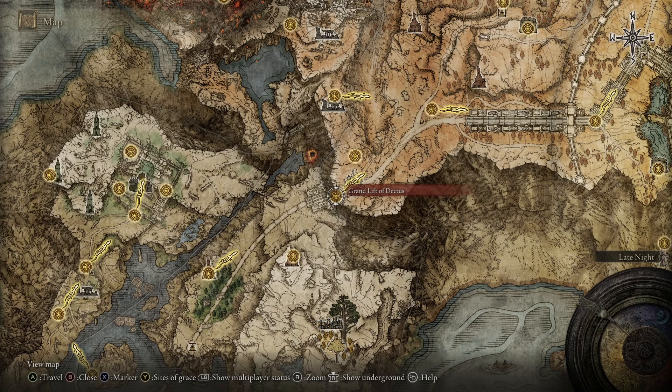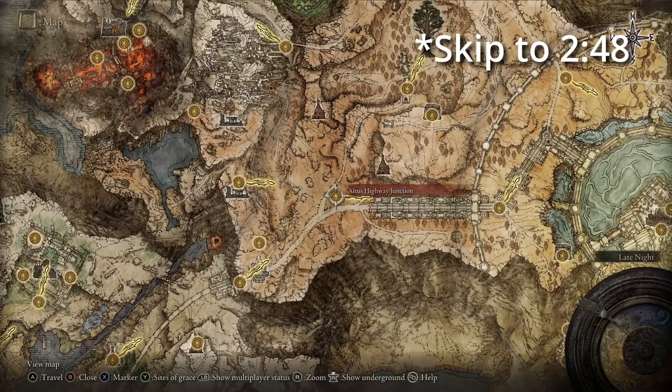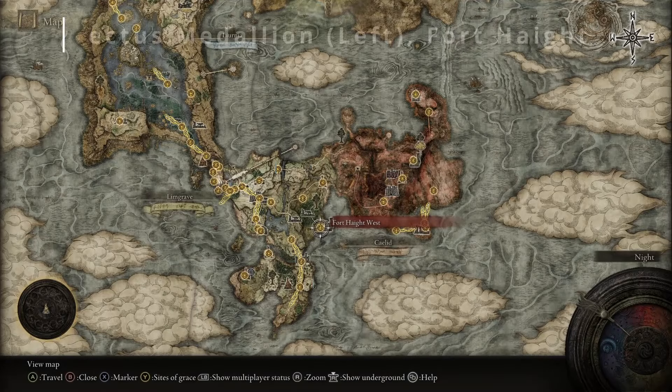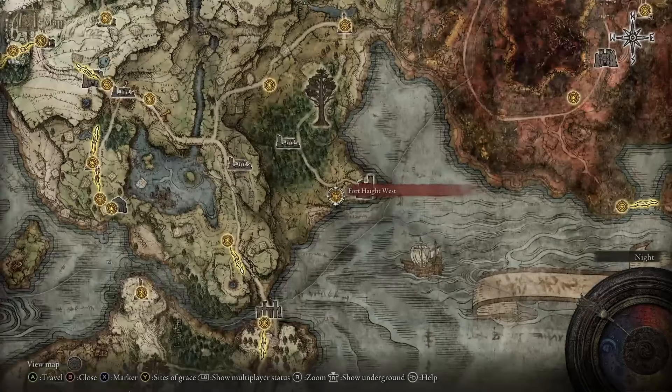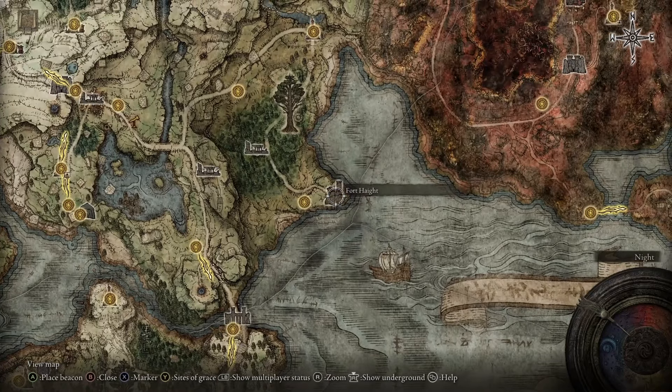The purpose of taking the grand lift of Dectus will be getting to the Atlas Plateau. If you already have access to Atlas Plateau please skip to the point in the video mentioned in the top right. The first place we're going to be going to is Fort Haight which is in Limgrave, to get the left medallion.